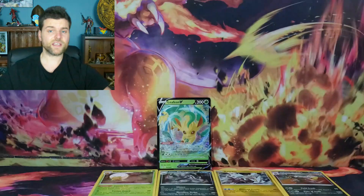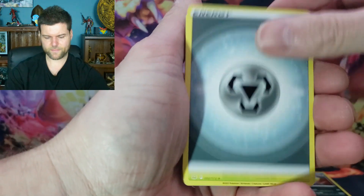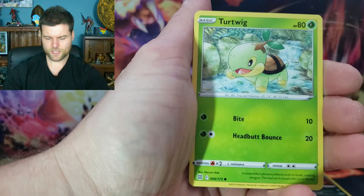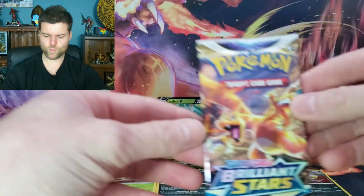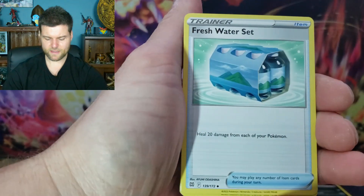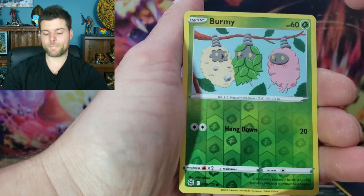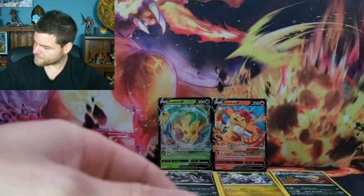Come on, let's see that trainer gallery - alternate, rainbow, gold, anything shiny! Energy, Eggs, Choice Belt, Starly, Electabuzz, Sneasel, Gibble, Turtwig, Collapse Stadium, reverse, and a non-hollow Alcremie. Put that there. Oh, a Charizard pack - that's what I want to see. Now we just need the Charizard to go with it. Energy, Starmie, Sigilyph, Spiritomb, Impidimp, Starly, reverse hollow, Braviary, Simisage V - another V card, bursting power!